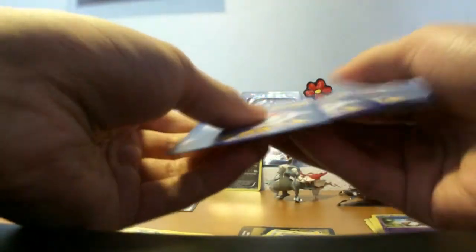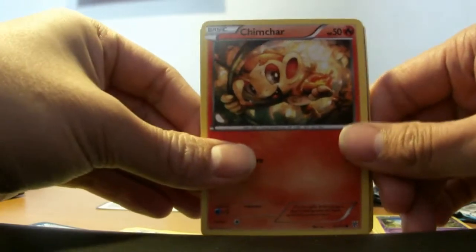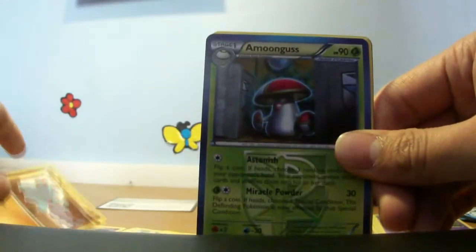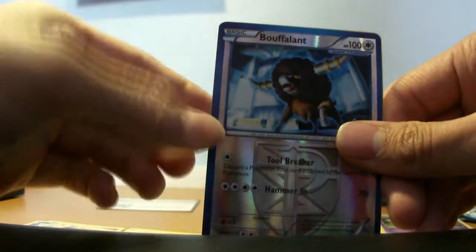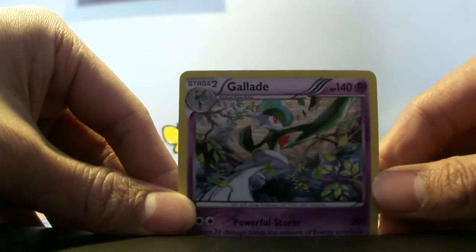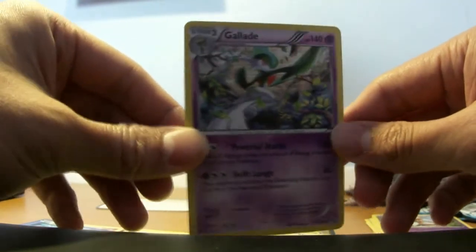Plasma Storm — Infernape pack — for the last pack. Hopefully I get at least one holo from this. Chimchar, Magnemite, Timburr, Squirtle, Squirtle, Squirtle, Flattened, Amoonguss, Swadloon, Lunatone, a Reverse Buffalant which is Team Plasma's — pretty cool. And a Glaceon Holo — that's cool. At least it's a holo. Do I have this? I think I have that actually, which is a shame. But hey, a holo is a holo, that's cool. And the Waikurum promo is really, really cool as well.